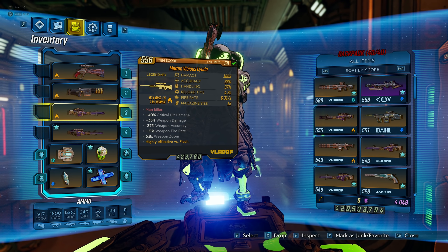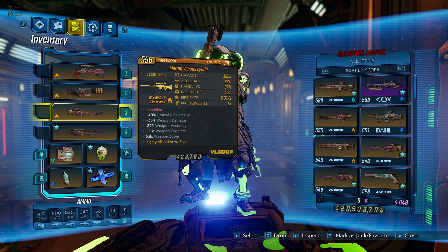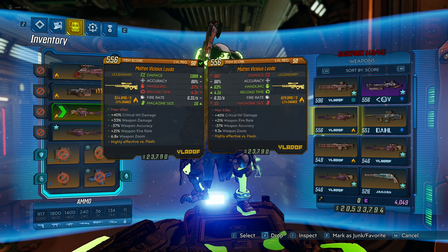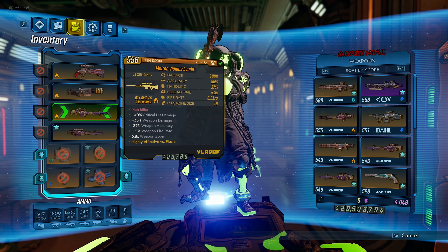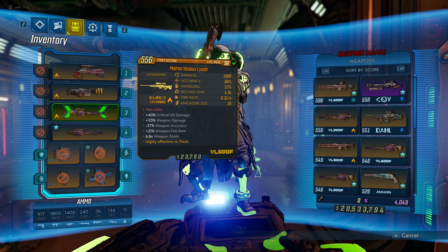The sniper I was using is the Lyuda, the Molten Vicious one, which has fire elemental — really good. I actually got this upgrade today when I was getting some footage for this video. The one I had before was this one, so I got one more mag size and quite a bit more damage. But to be honest, I would like a lower mag size, because then you could get a higher weapon damage roll. It had critical hit damage, plus 33 weapon damage, minus weapon accuracy, and 21 weapon fire rate.